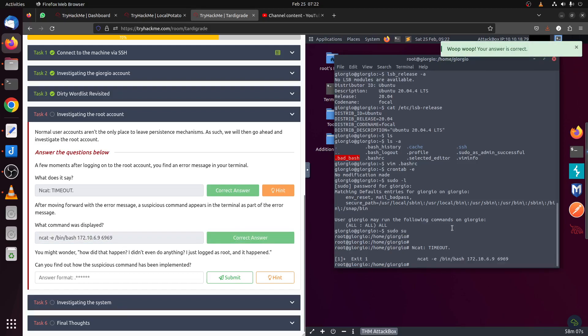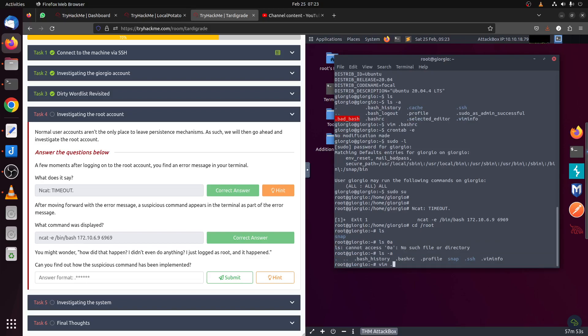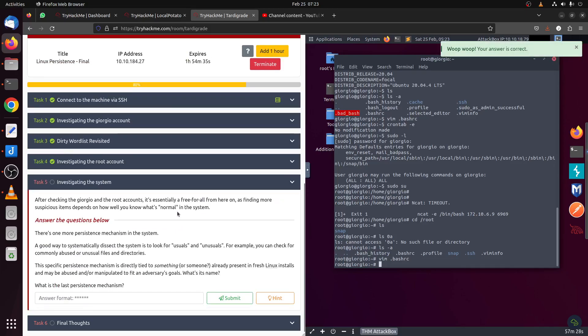You might wonder how this happened. Remember the file we talked about before — the file that contains all the configuration stuff. That's where the command is hidden. The file is .bashrc — sometimes I just get confused. Let's continue our investigation.